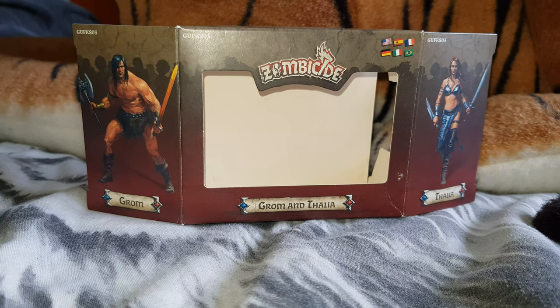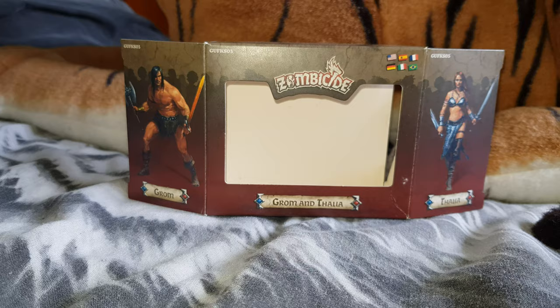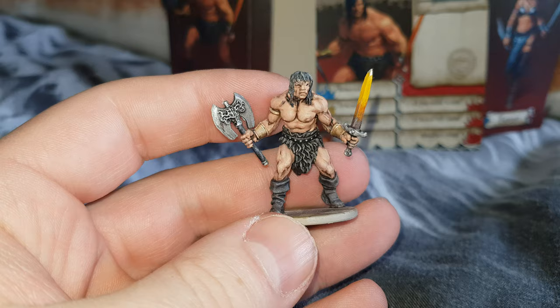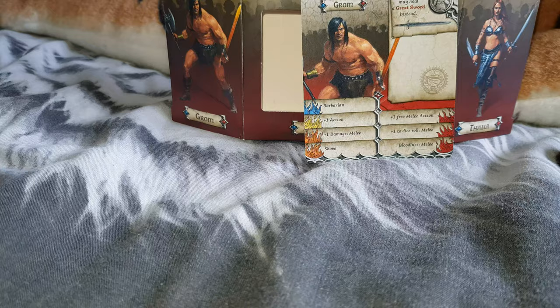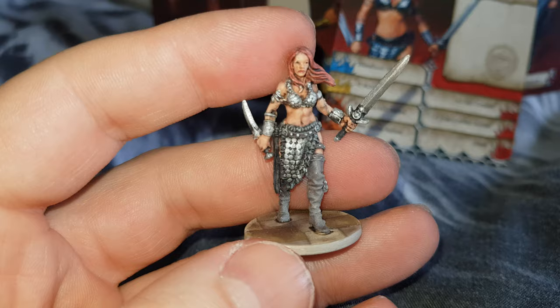This is the next video in my painted Zombicide Black Plague series. The first box we're looking at is Grom and Thalia. Here's Grom - obviously a Conan type character. It's not the best paint job in the world but it's really good for what I want, perfectly adequate. And finally for this box is Thalia, which I'm assuming is based on Red Sonja, and Grom on Conan.